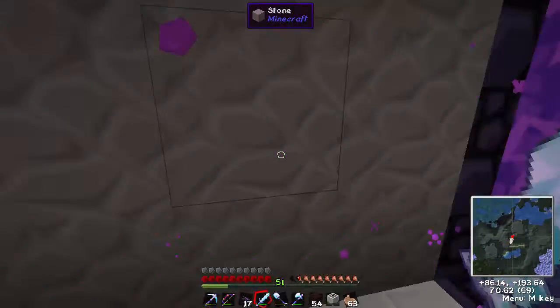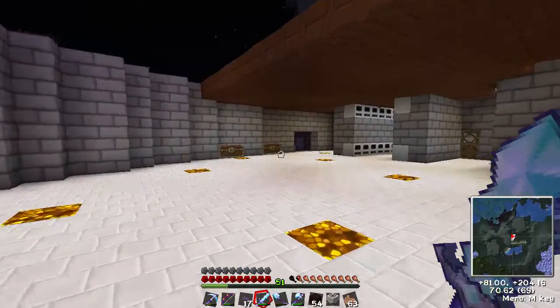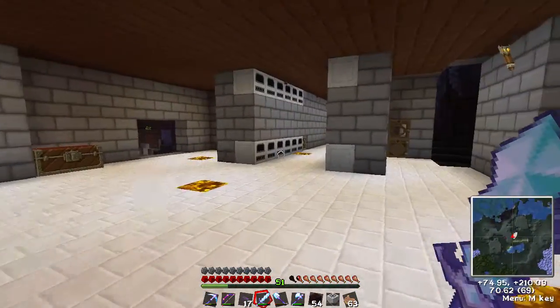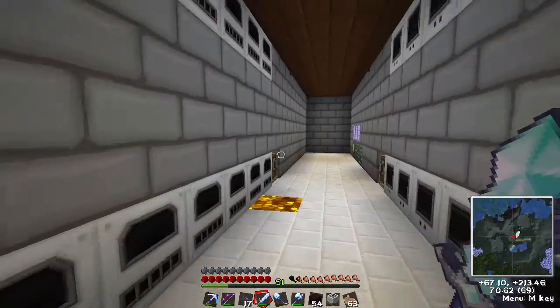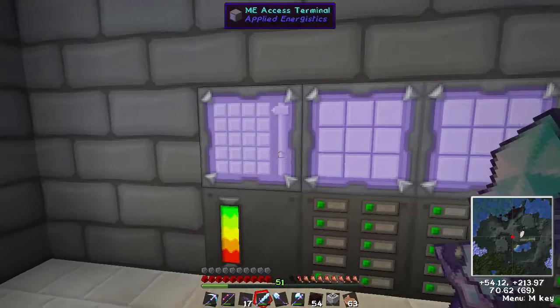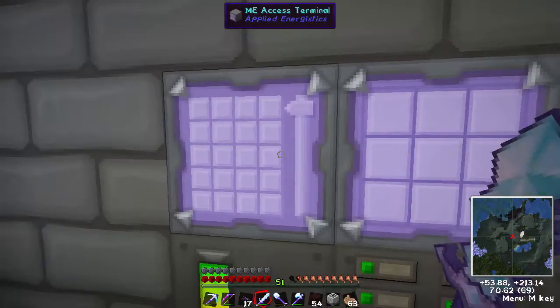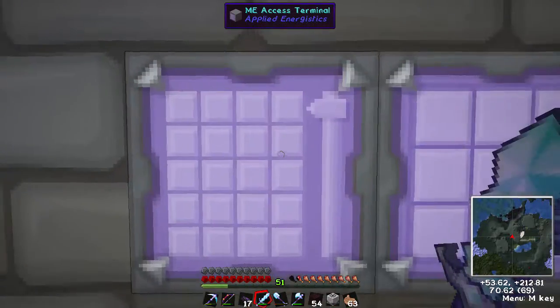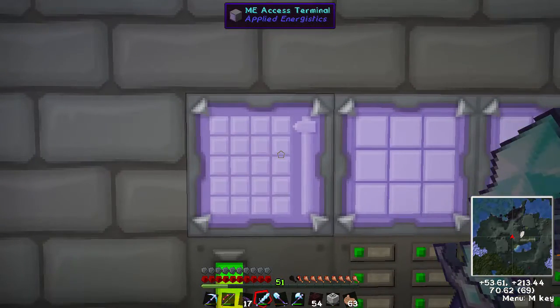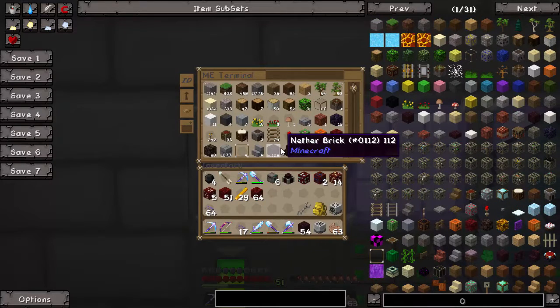Okay, I'm back from the Nether with about 30 blaze rods. I actually found another fortress close to my spawner — it's on the other side of the spawner, a little bit closer than the first one. There are actually two blaze spawners right close to each other, so I might be able to set up some sort of dual farm in there. I have an idea for that.